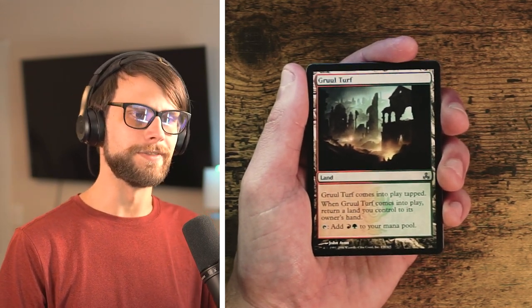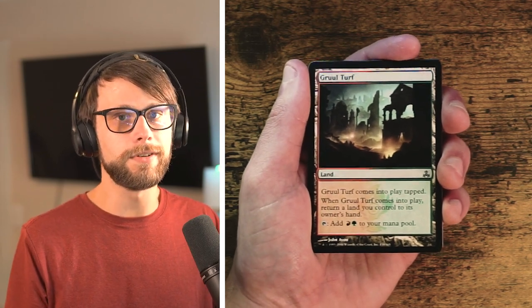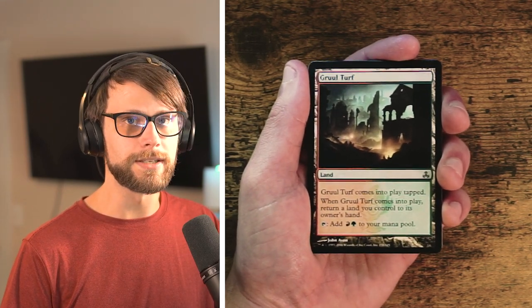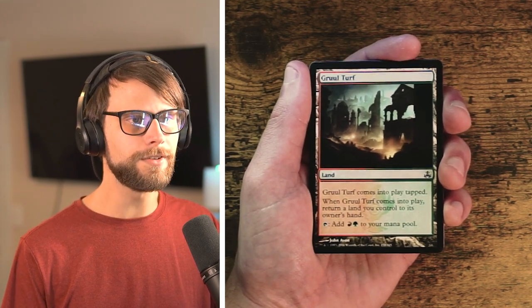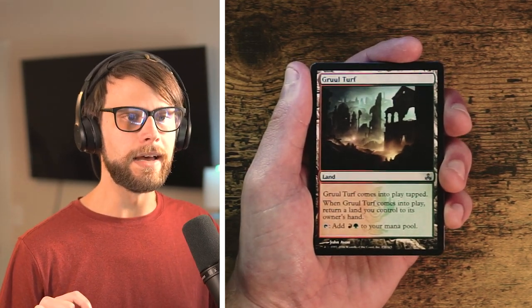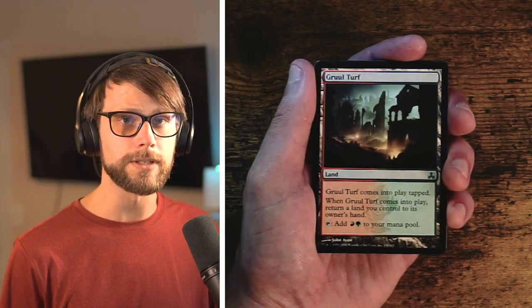Gruul Turf — part of the bounce land cycle. It taps for red and green, comes into play tapped, and when it comes into play you return a land you control to its owner's hand — hence the 'bounce' name. It's a nice little land for fixing your mana. In the Gruul archetype you're looking to be aggressive, so you have to balance the fact that it comes into play tapped against the mana fixing it provides. You can also splash into a third color relatively easily with these and the signets, which is something I really like about this set.